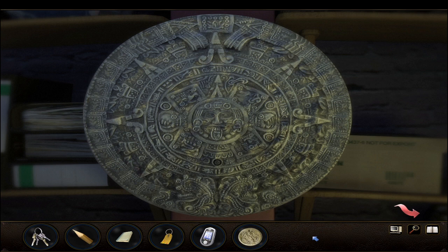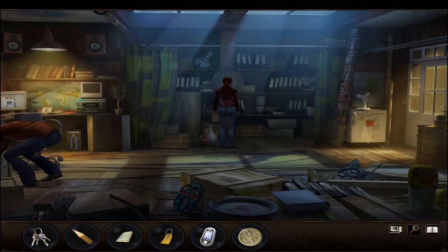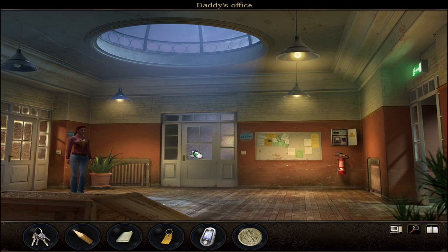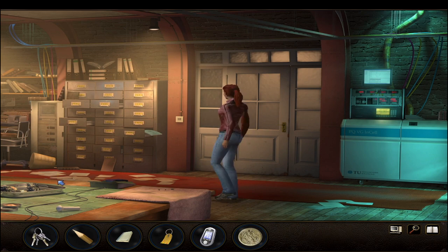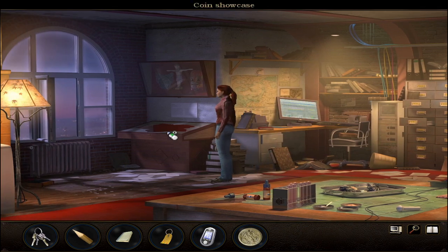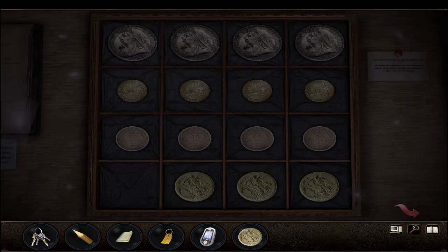Exit the view and exit the room. Enter Nina's room - or her father's room anyway - and look at the coin showcase at the left side of the room. Use the coin on the empty compartment. The coins are currently separated into rows: very big, small, medium, and big. We have to do the Sudoku-type puzzle, making it so there's no repeats in a row. I think there's actually a picture of how to arrange them.